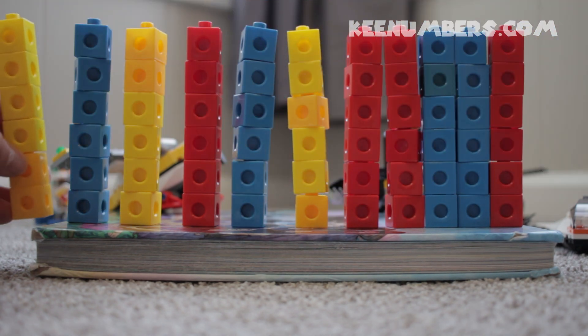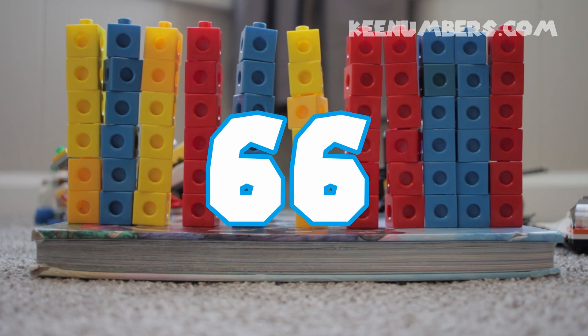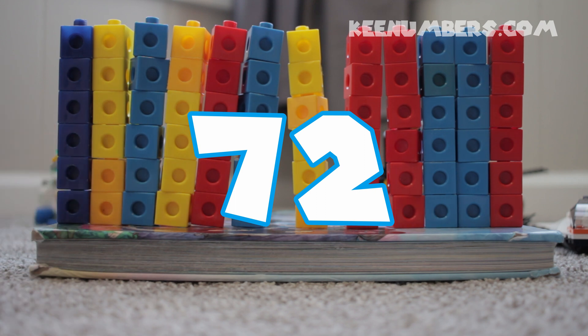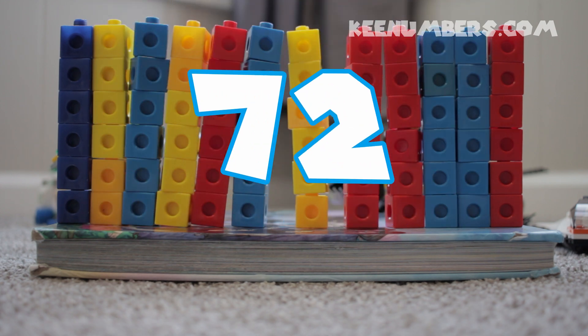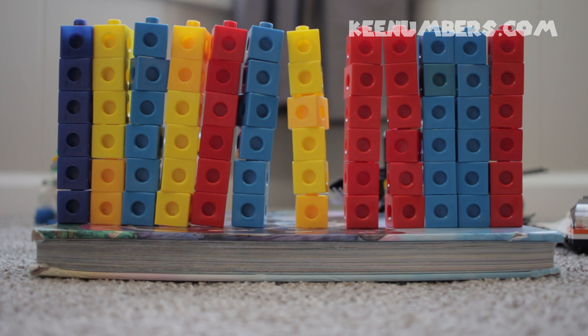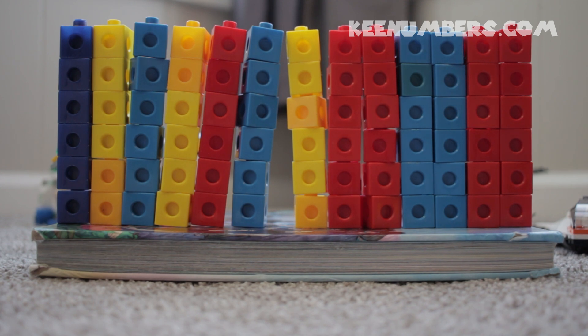Whoa. Let's start going over on the left side here. Sixty-six. Oh my word. Seventy-two. We have twelve towers right now, and each of them are six blocks tall. Seventy-two. Six by twelve is seventy-two. Can we try to squeeze a few more towers in here?